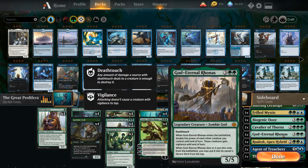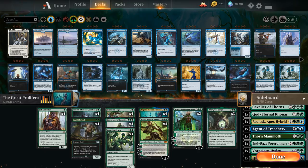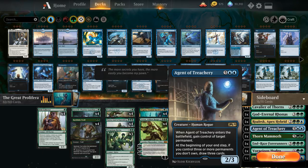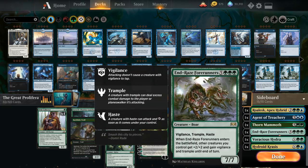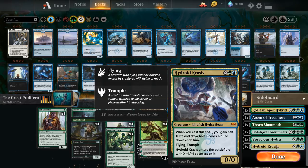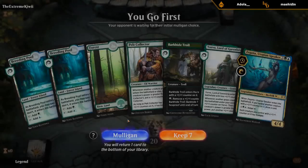We have Cavalier of Thorns for reach, God-Eternal Rhonas — especially in combination with trample from Zygana to double the power of our creatures. There's also a Roalask that couldn't fit in the main deck, Agent of Treachery to steal the opponent's problematic permanents, Thorn Mammoth to fight, the Forerunners as a bigger version of Rhonas, the extra Voracious Hydra, and Hydroid Krasis if we want to gain life while putting a big creature into play. That's the deck — let's jump into some games.